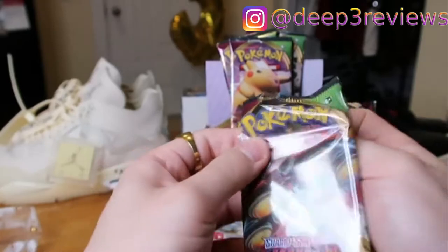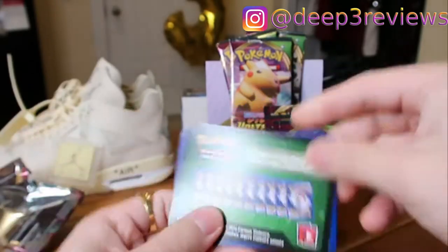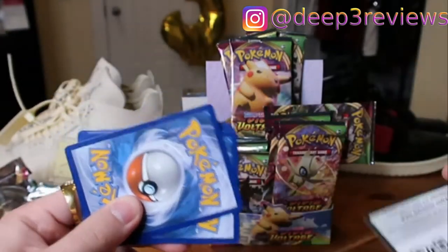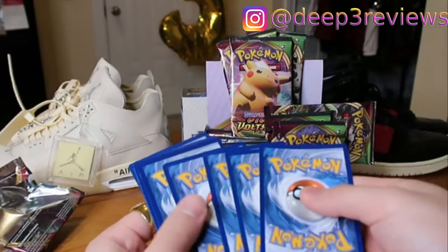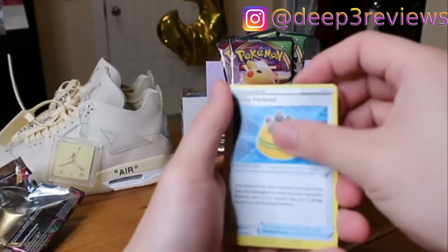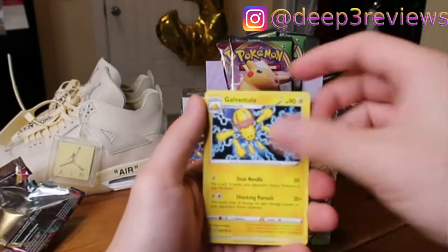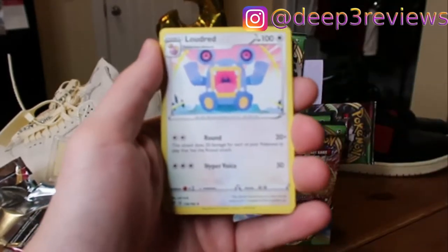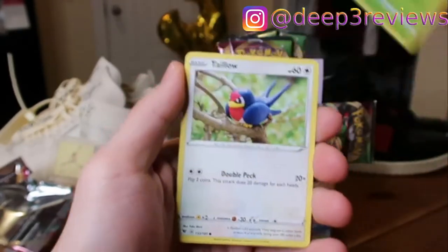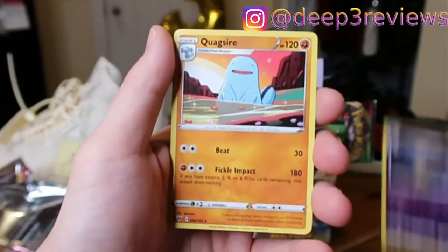Let's check out the first pack. Here's a code card for you guys — follow me on Instagram if you want some other code cards, just message me and I'll give you one. Cards in this pack: Rocky Helmet, Galvantula, Loudred, Pikipek, Mudbray, Joltik, Weedle, Tailow, Banette Reverse, and Quagsire.